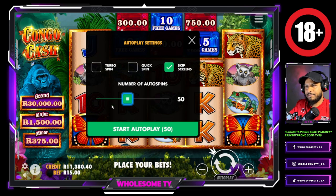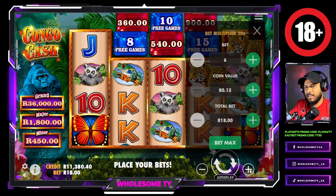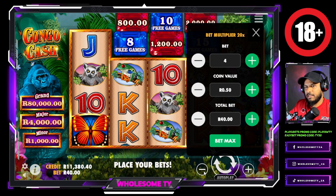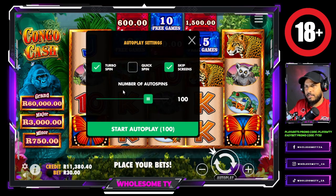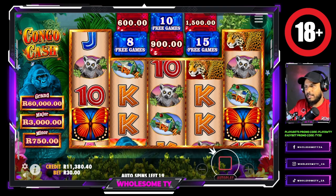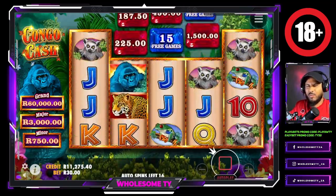Let's do another 20 — let me change the bet size. Let's do $30 a spin and let's do turbo spins — 20 of those, and then we'll increase as we go along. Let's see if we can pick up something major. Surely we can.